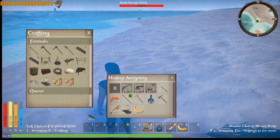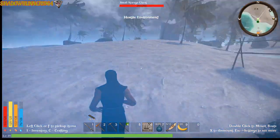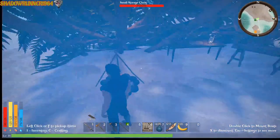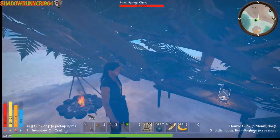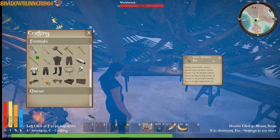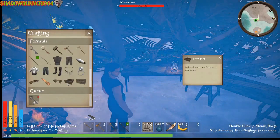We got a sword, sword sticker. We are under here by a fire so we can get our stamina and everything back up. We're going to craft some keys — going to do about three. I think I've already got a couple of keys in my inventory.